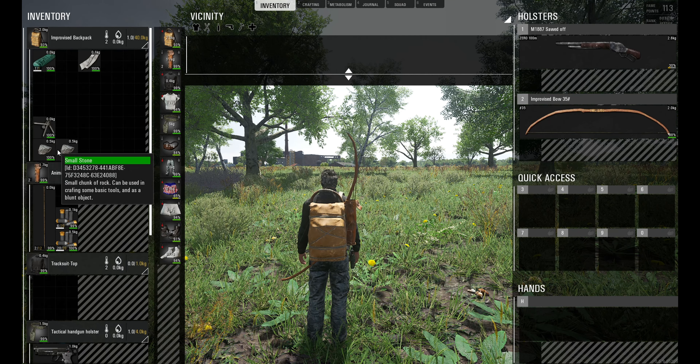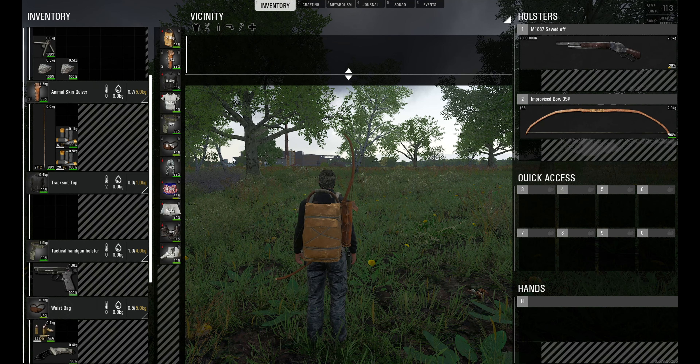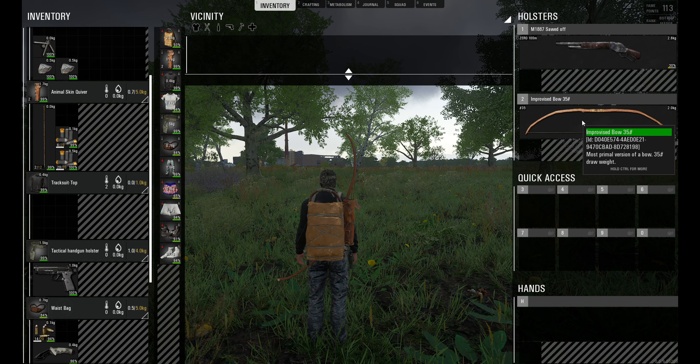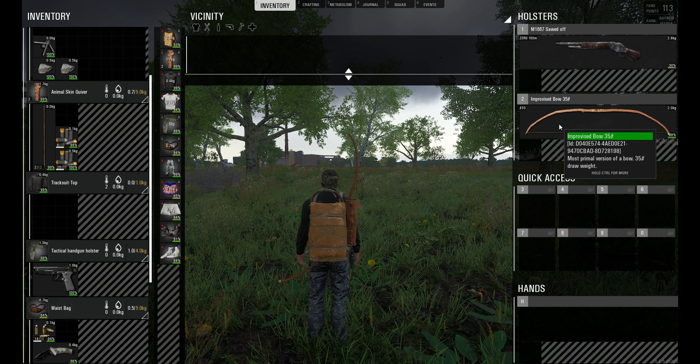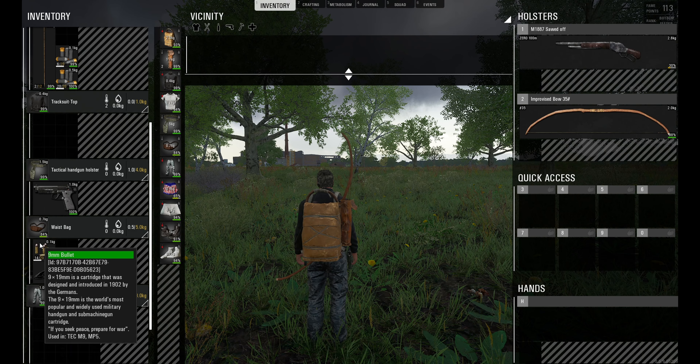I'll also take a couple of stones in case I want to distract zombies, or throw them at the bots to get some more points. Weapon-wise, if I run into real trouble I'm taking my shotgun with all the shells. I've also got a tech nine with plenty of bullets - I'll use that in a kind of sniper capacity. Ideally I want to keep quiet though, so I'm taking the improvised bow with 24 arrows. I like the bow because you stay very quiet, and if you've had a great loot run you can just drop it and recreate it easily.